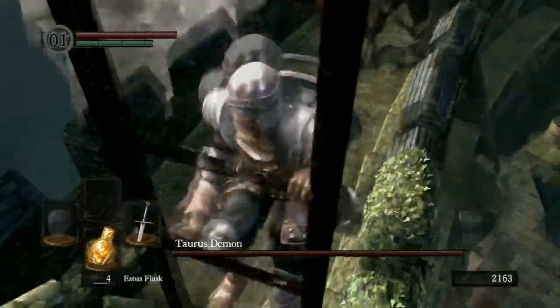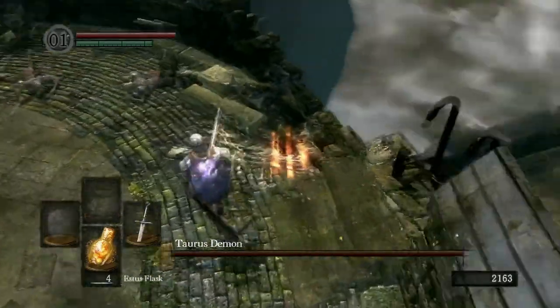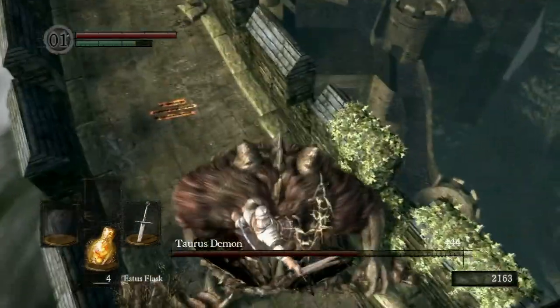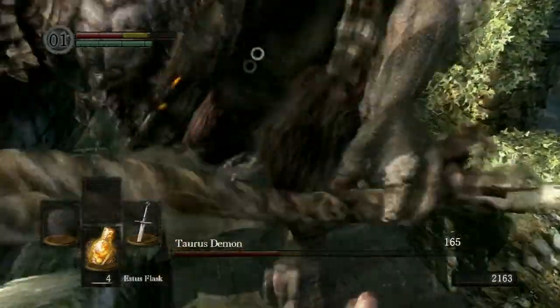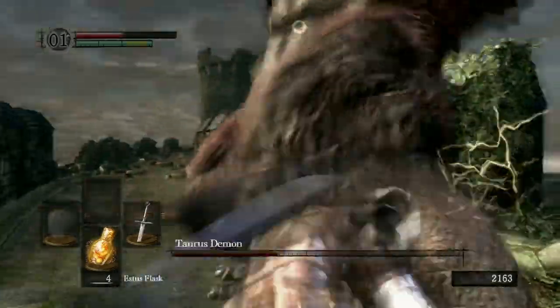Why didn't you wait to use Pine Resin? What do you mean? You said you had like 30 seconds — why'd you use it then? Because when you get to the top of the ladder, you only have so long before he jumps up there and starts attacking you. Gotcha. I just used it right before I started — it's a lot easier.